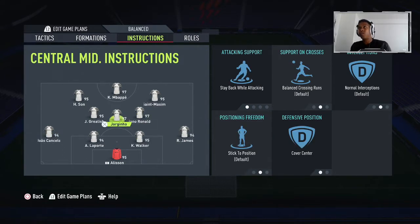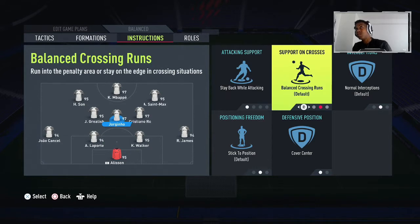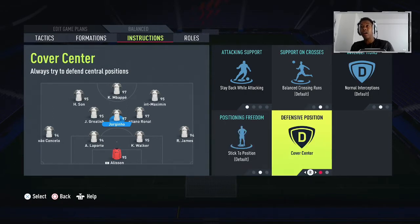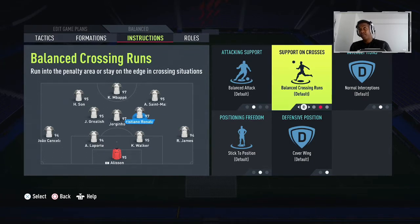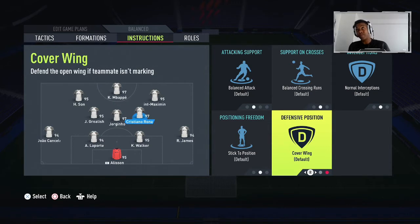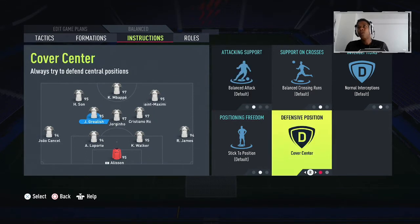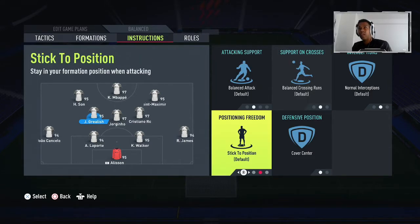For the center mid, the key change is that they stay back while attacking. Support and crosses are left normal, position freedom is normal, and defensive position is cover center. The right center mid is pretty much the same, but the only difference is defensive position is cover wing — everything else is left as is. For the left center mid, defensive position is cover center and everything else is left the same, with position on stick to position.